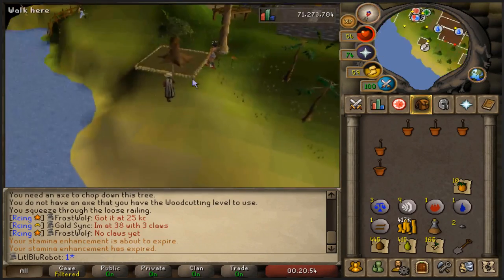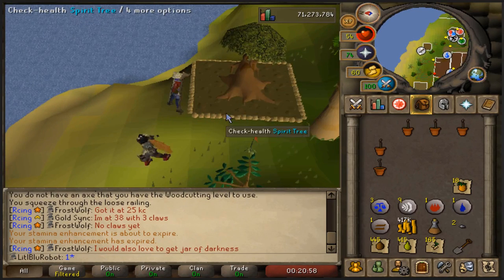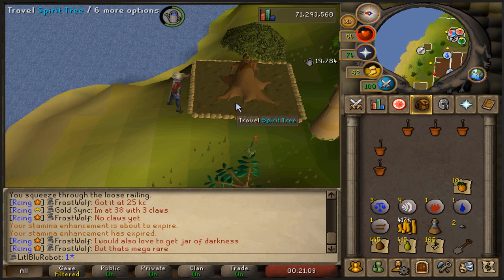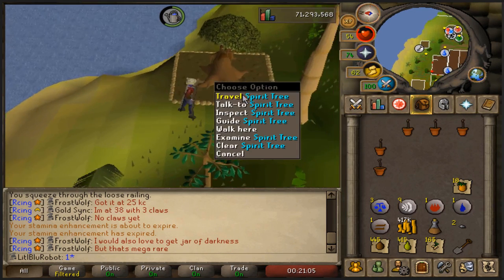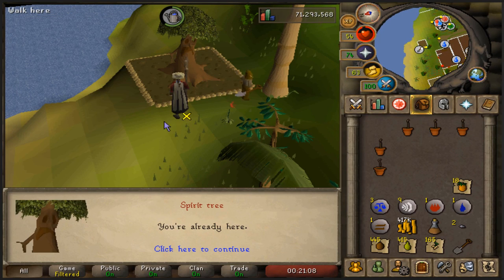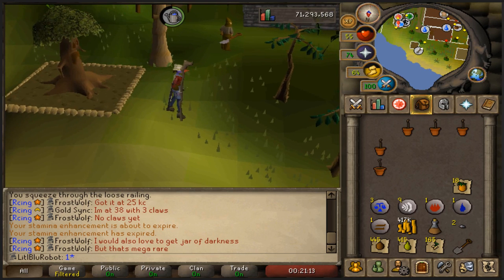I actually forgot I planted this, but my Spirit Tree is fully grown. I get to check health on it — I don't know how much XP I get for this, hopefully it's a good amount. Nearly 20k XP, damn. Now I've got my Teleport to Brimhaven. That's pretty cool — first one I've ever had of these. I got another seed earlier as well, so I've got tons.